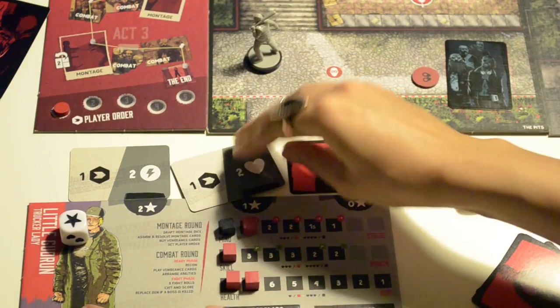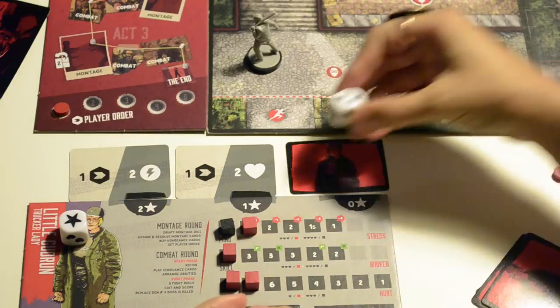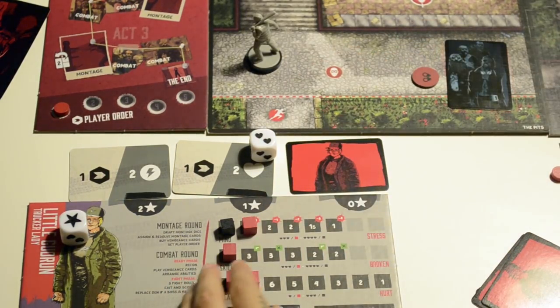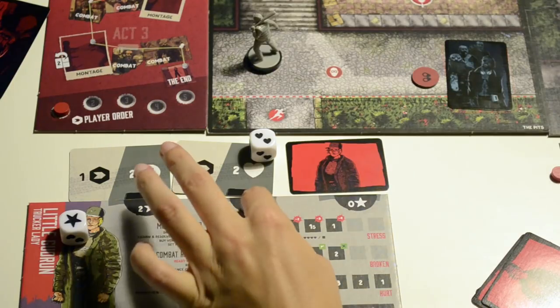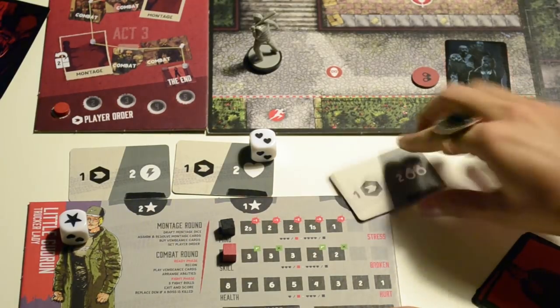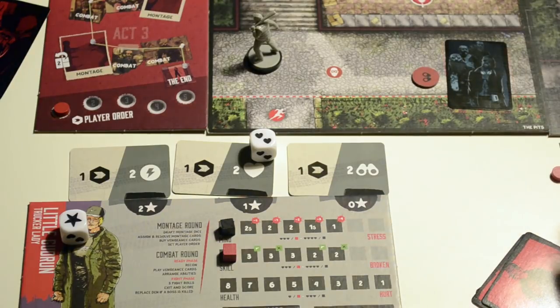When everyone has finished, go to the second card. Now I do the healing — two plus two, four plus one, five. I can remove one cube costing three hearts and two more, so five in total. The last card gives me two plus zero, two recon tokens, which I can use during the combat phase.